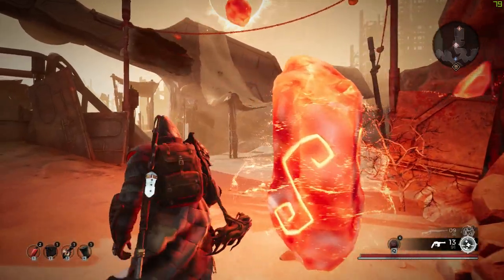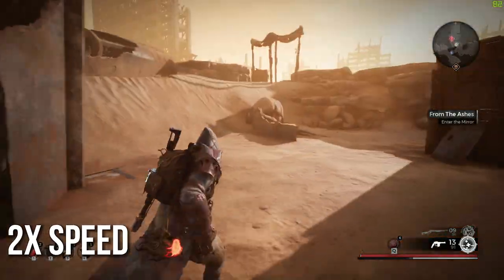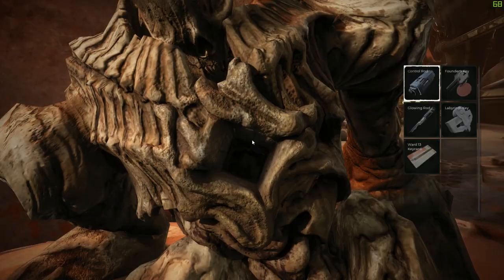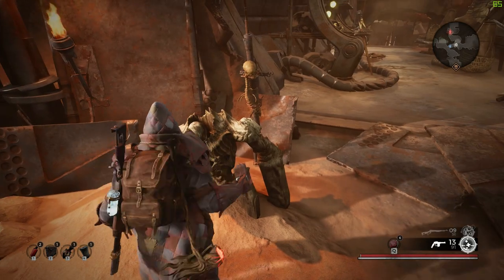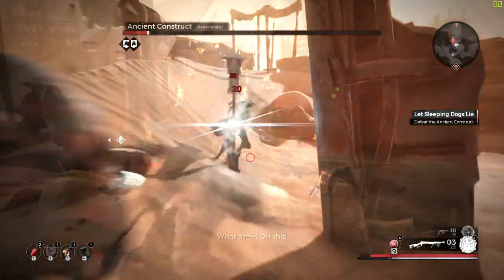Now use a checkpoint to teleport over to the Wasteland Merchant checkpoint. Walk over to the dead robot in the ground and use a control rod to wake him up and start the boss fight. Defeat the Ancient Construct boss to get the Ancient Core item.